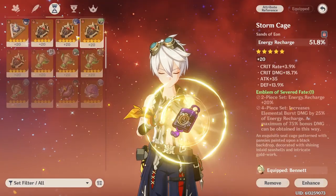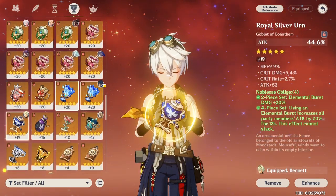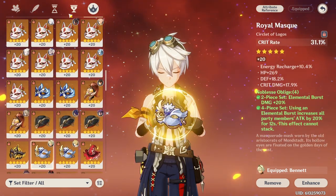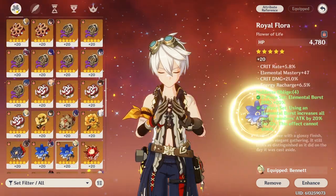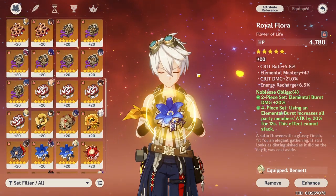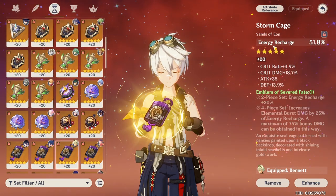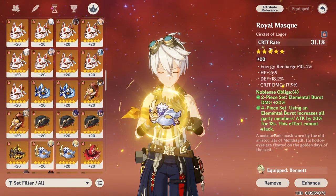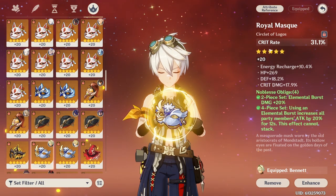When building Bennett, do not put any attack percentage on him — I have attack here but normally I don't use it, it's just my only Noblesse piece. In fact you could build him however you want, but putting attack percentage on these slots will not give you any bonus attack buff from his buff. So generally I always recommend players go for an energy recharge sands, a pyro goblet, and a crit rate or crit damage circlet. Let me not try to overcomplicate this too much.